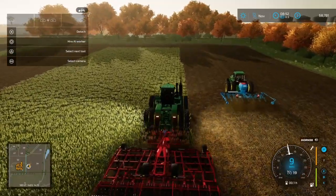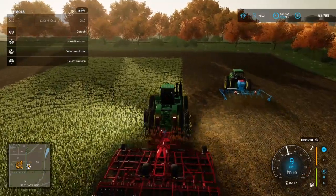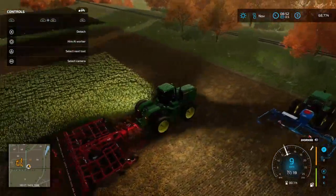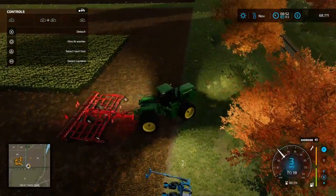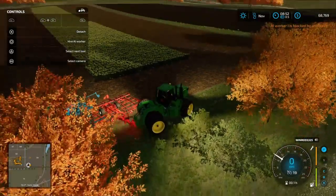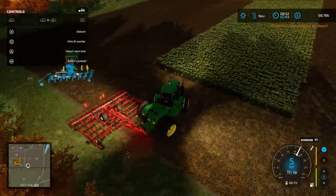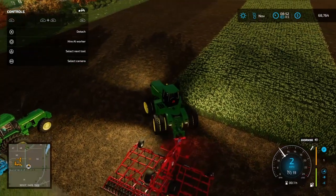And guys, if you are truly this far in the video, thank you so, so much. It's just some random part in the video, and if you're actually watching this, comment a secret word so we know you watched the video. The secret word is 'Stupid AI' — Farming Simulator. Comment 'Stupid AI' if you're this far, and we'll like your comment.